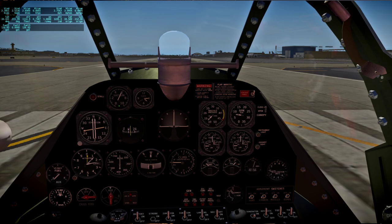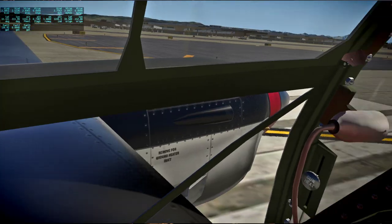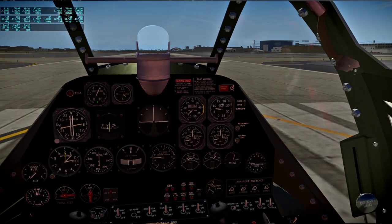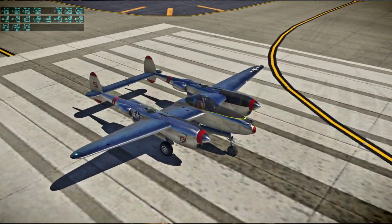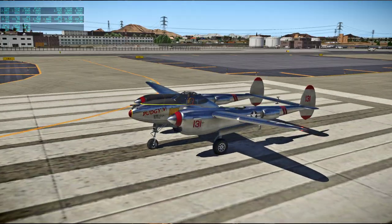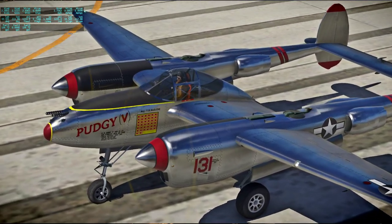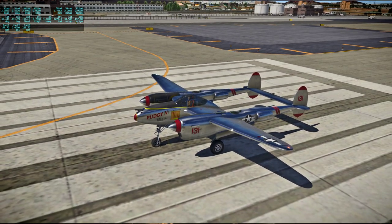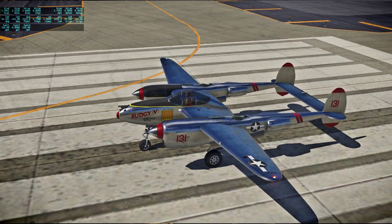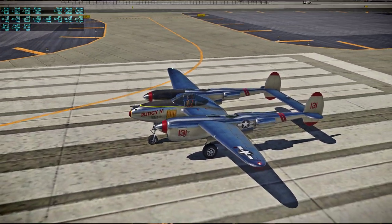Hello everyone, and welcome back to Around the World in 80 Planes, the next plane number 11. For this flight, I'm in the P-38 by Don Henry — this freeware plane — and pretty good for that. Looking especially spiffy on the outside with the textures: Pudgy the 5th. This is the plane of Major T.B. McGuire, the number two ace for the United States in World War II. And Pudgy, I believe, was the nickname of his wife.